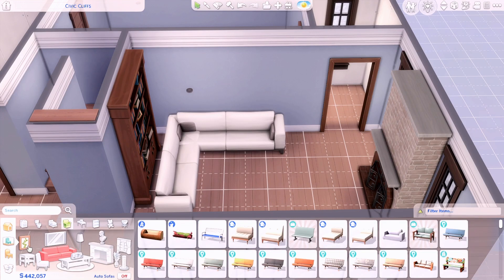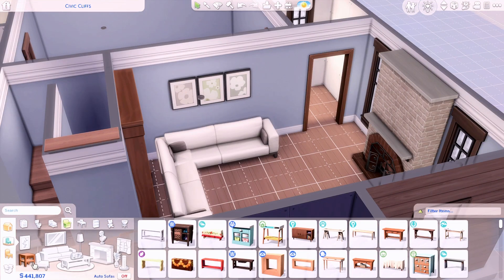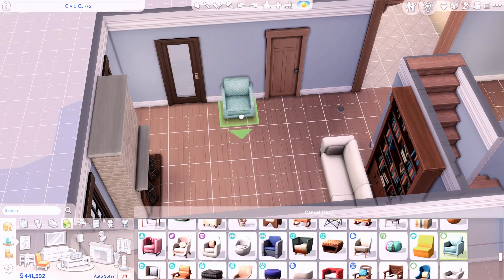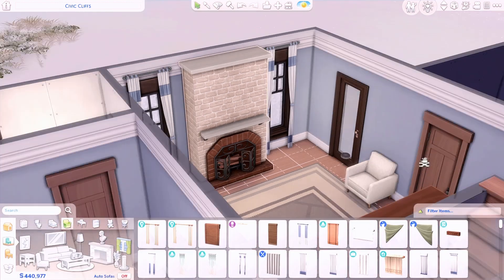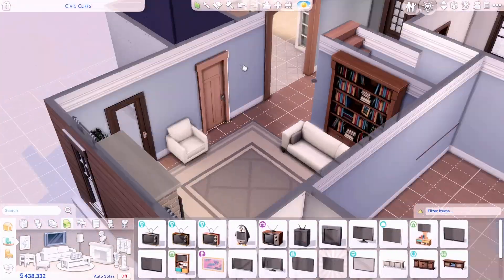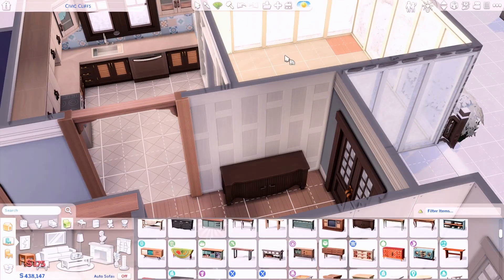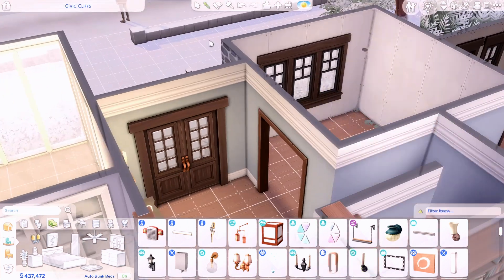Transitional decor is a mixture of modern pieces and traditional items — that's the best way I can describe it. I did this unintentionally while decorating the living room. I wanted it to feel homey and like a family lived there, but not too modern or too traditional, so I just mixed different types of pieces. Once I got into the dining room I struggled a little because it felt out of place from the living room and just didn't feel right.